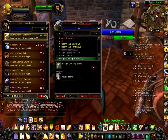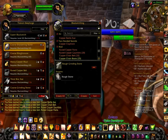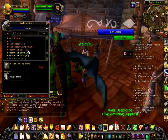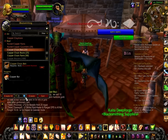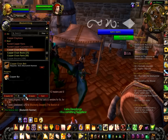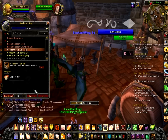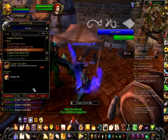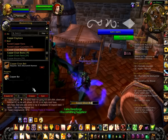Once that is complete, go back to your trainer and relearn everything you can. Then go back to your blacksmithing tab and create 10 copper chain belts. This will require a blacksmithing hammer, which you can buy from the vendor. This should get you to 75 blacksmithing.